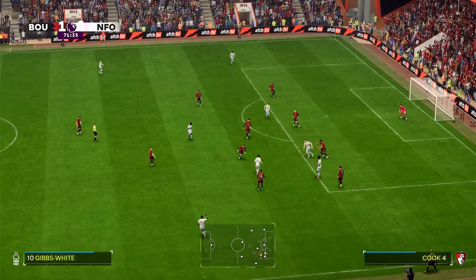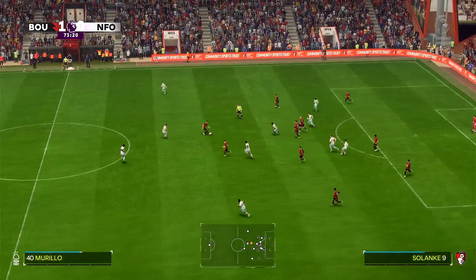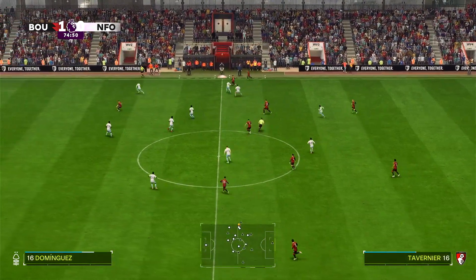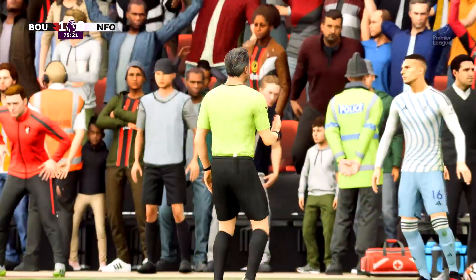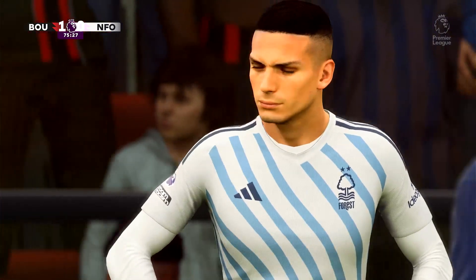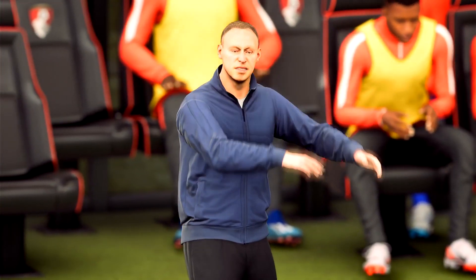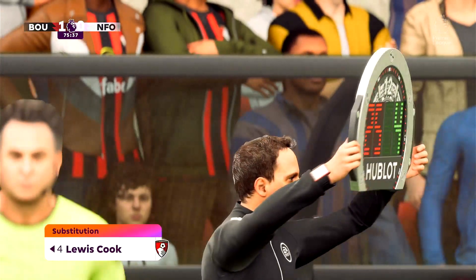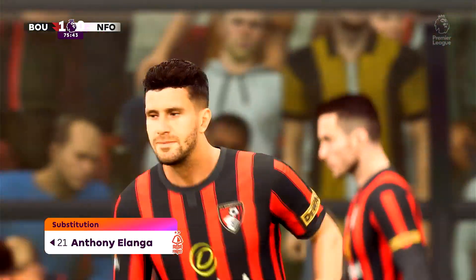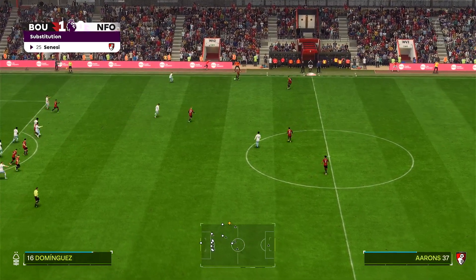Gibbs-White on the ball, pulls it back to Mangala. Dominguez could have had an opportunity but again closed down by the defender. Tavernier fouled — not yellow card worthy this time, says the referee. Dominguez just gets a warning, and a round of applause — maybe sarcastic — for the referee. Cook off for Bournemouth, Sanisi on; Alanga off for Forest. Free kick taken short.